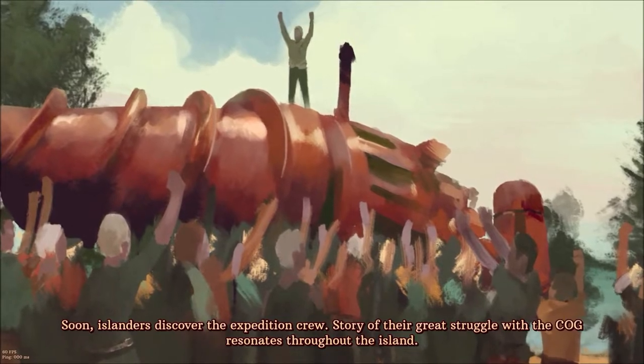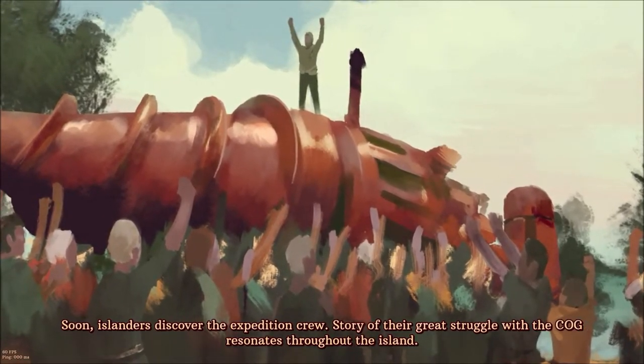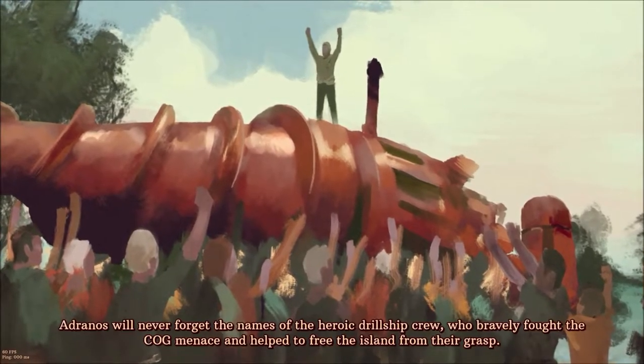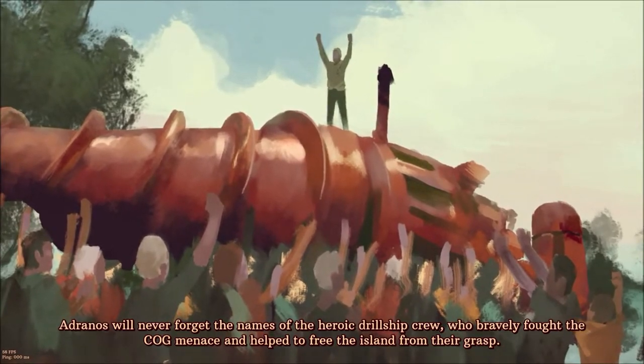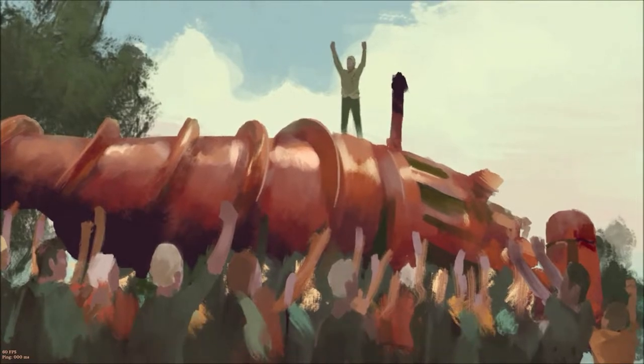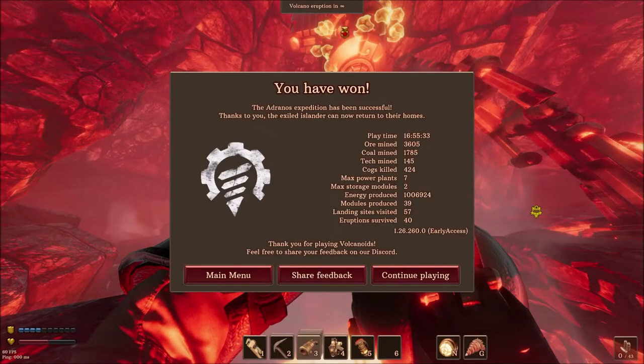Soon islanders discover the expedition crew. The story of their great struggle with the cog resonates throughout the island. Adranos will never forget the names of the heroic drill ship crew who bravely fought the cog menace and helped to free the island from their grasp. You have won! Thanks to you, the exiled islanders can now return to their homes. Split time — really, 17 hours? That's a lot of ore, a lot of coal. 424 — all right!